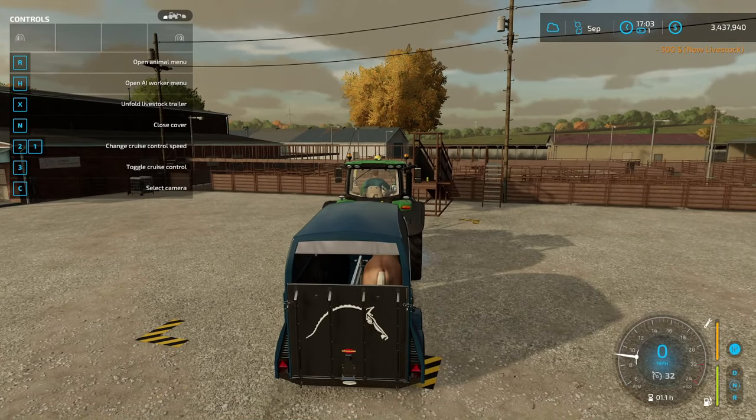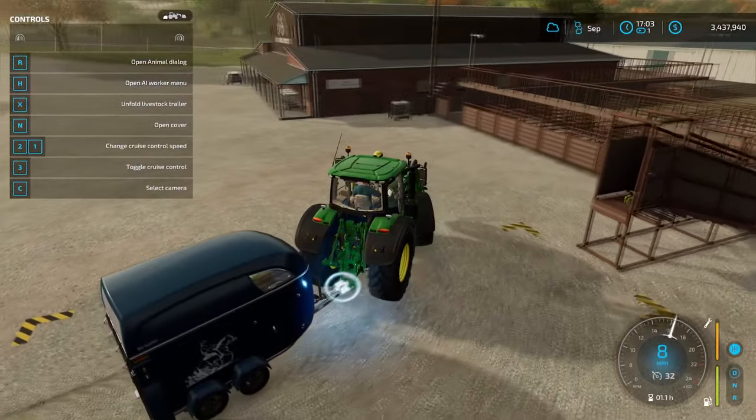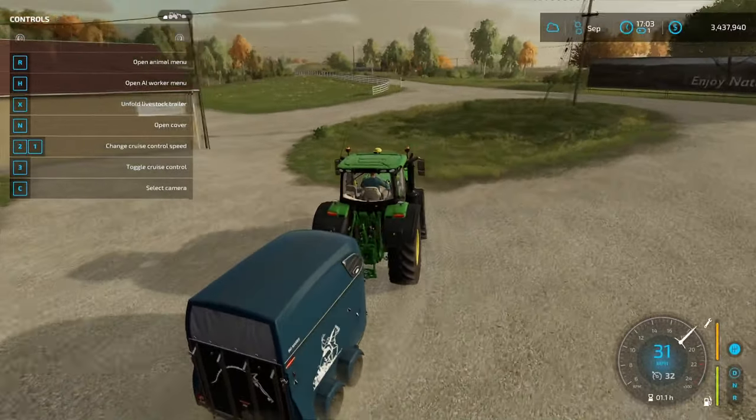And if we want to look, we can take down the cover. We can even open the door, and you'll see those are the two horses we just bought. And all you have to do is take them to your pen, wherever you want them to go, and reverse the process. So I'll skip ahead and show you that.